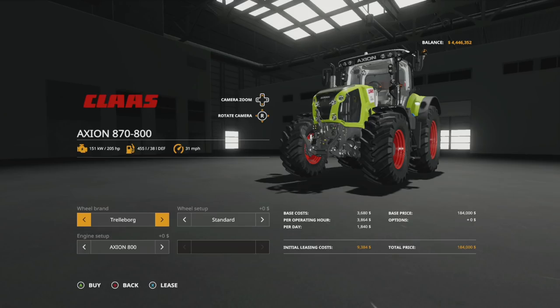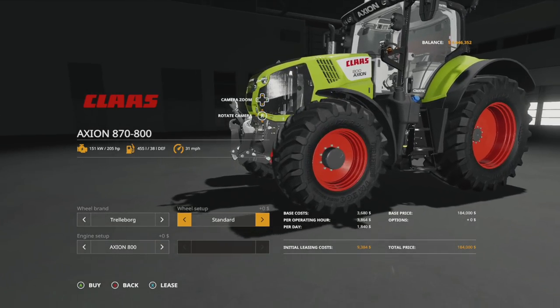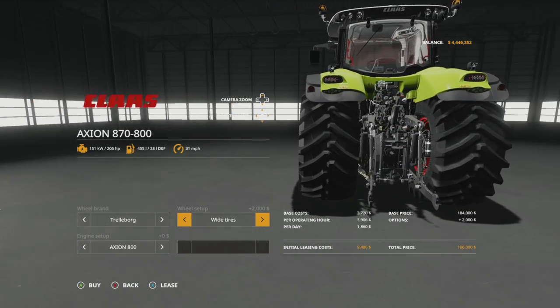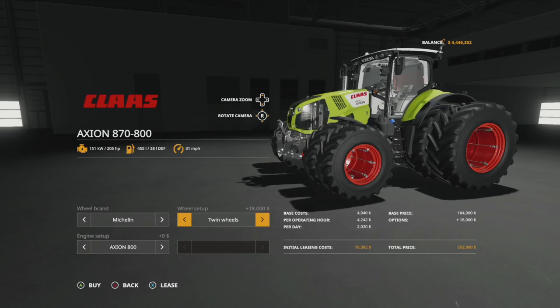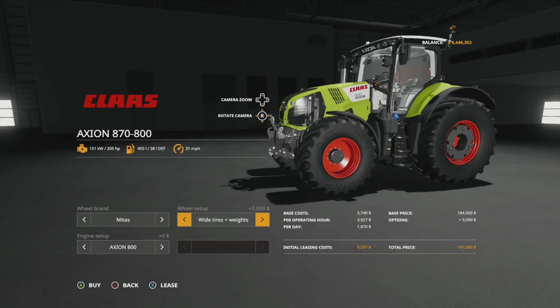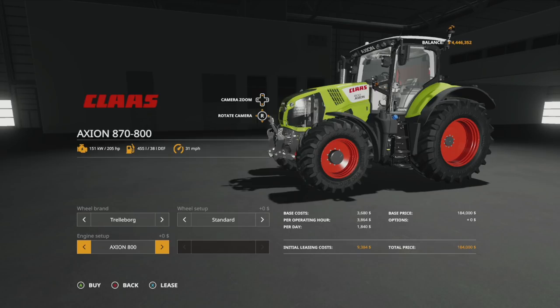Next up we have the Claas Axion 870/800, found in medium tractors. We have three wheel brand options: Trelleborg, Michelin, and Midas, all with the exact same setups. In Trelleborg we have standards, wheel weights, wide tires — which look amazing — wides with weights, rear twins, and twin wheels. Michelin and Midas offer the same setup: standard, wheel weights, wide tires, wides with weights, rear twins, and twin wheels all around.